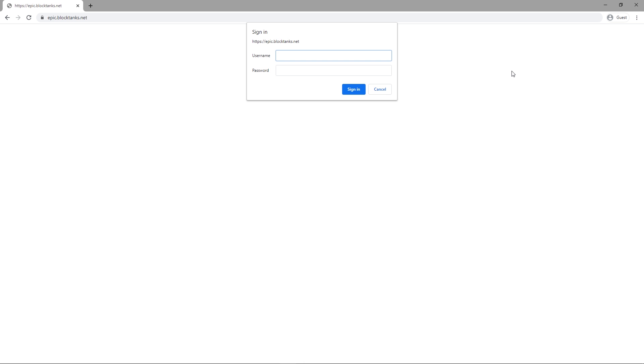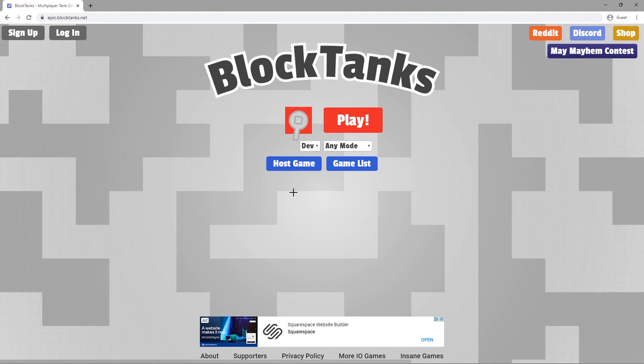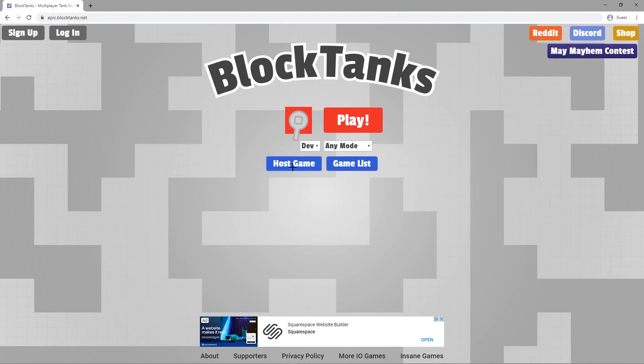It's going to ask you for a username and password — this is where your hacking skills come in. You're actually going to want to bypass this username and password, so type in this and then type in this and you're good. Then you should be in and have access to the official beta server.